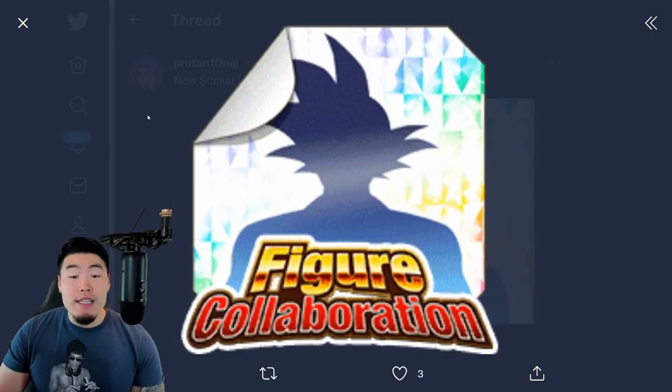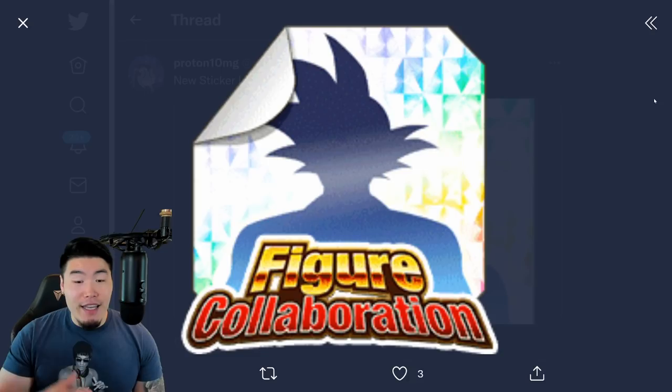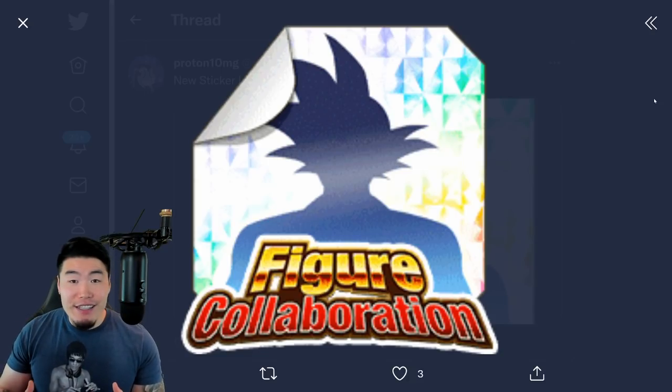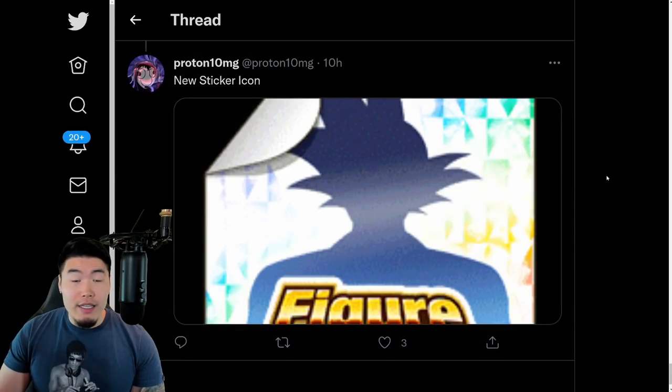We also have a new sticker for that Super Saiyan Blue Kaioken Goku figure release collaboration with the New York Comic Con thing. We're all getting this special sticker that can be used specifically for Super Saiyan Blue Goku — a new special sticker that everyone's going to get.